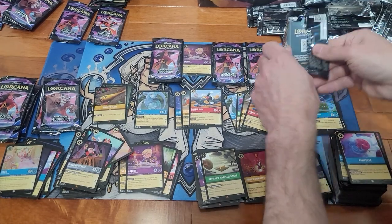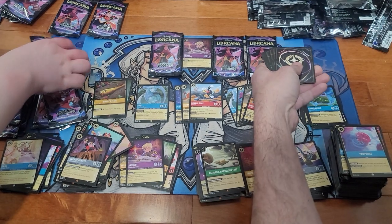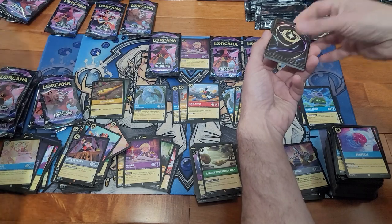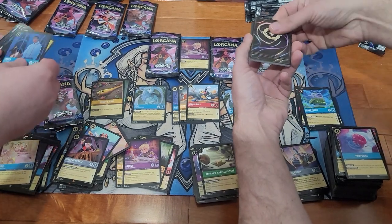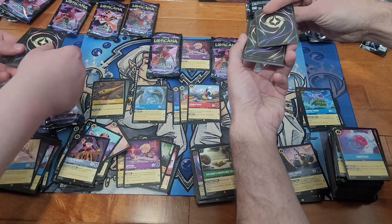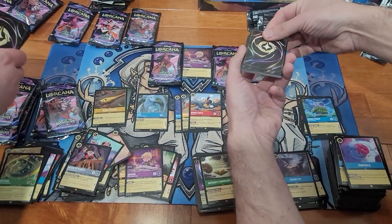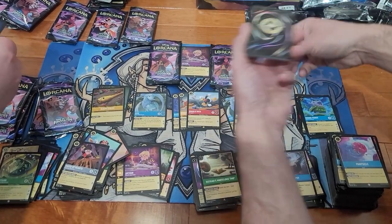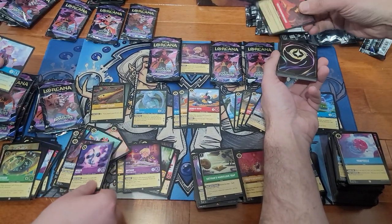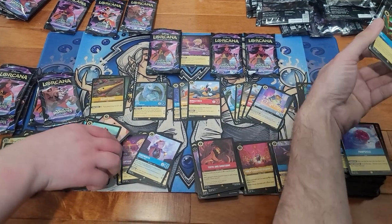Start counting down on these last packs and see if we got Enchanted. One, two, three — Gumbo Pot! Oh, Beast Tragic Hero — almost as good as an Enchanted. And Teeth and Ambition. Wow, that pack was really good. What did you get? Cogsworth is good in your pack — but what was your other card?